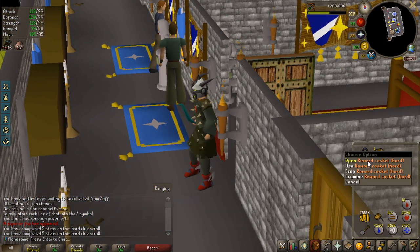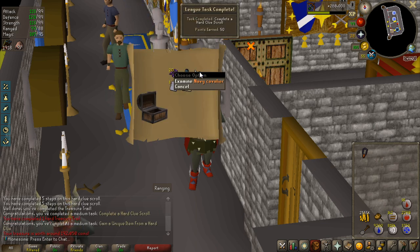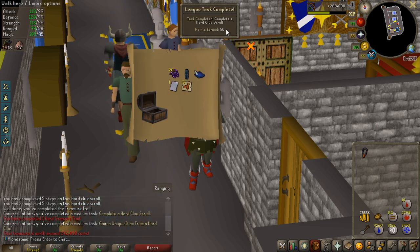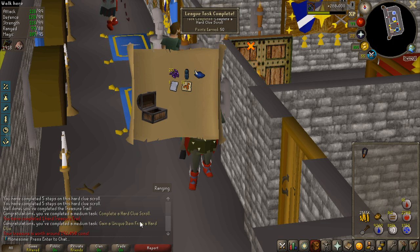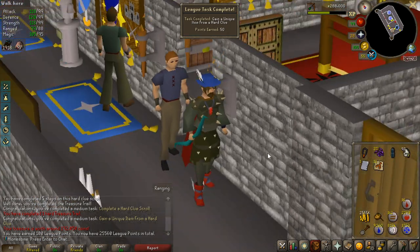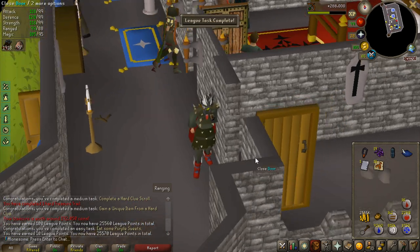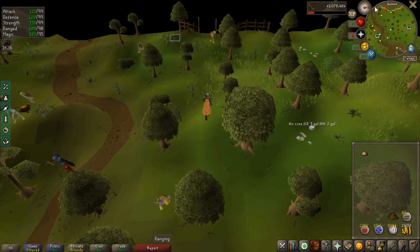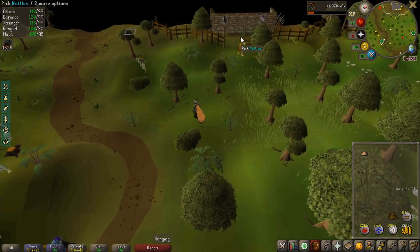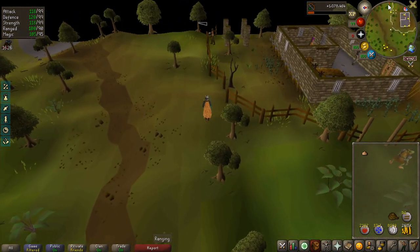I opened the drawers here and this is the casket — that's how it works. I know I over-explained it but I wanted to make sure everyone understood. The first hard clue reward is a unique and 50 points for completing a hard clue. There's also a task to get a unique from a hard clue — another 50 points. After equipping the fashionscape and eating a purple sweet for 10 points, after killing four superiors with every clue step in the wilderness, I rethink this strategy.